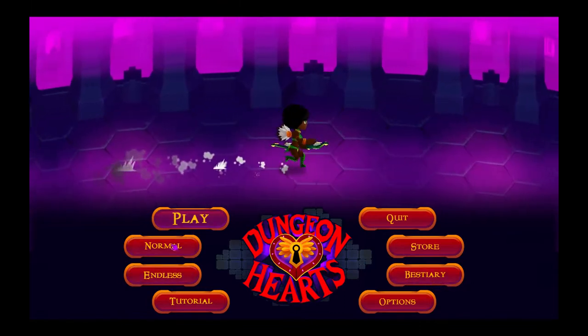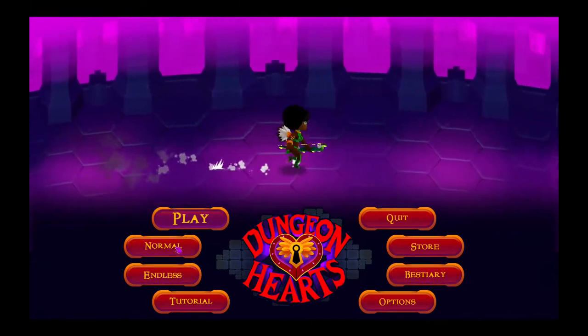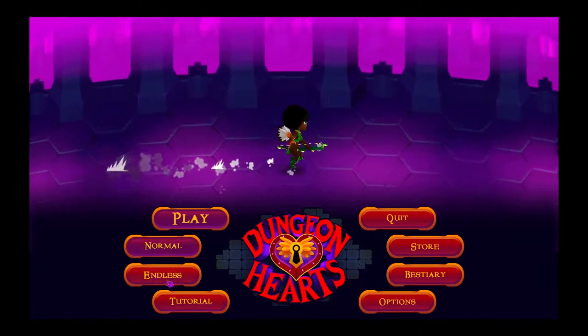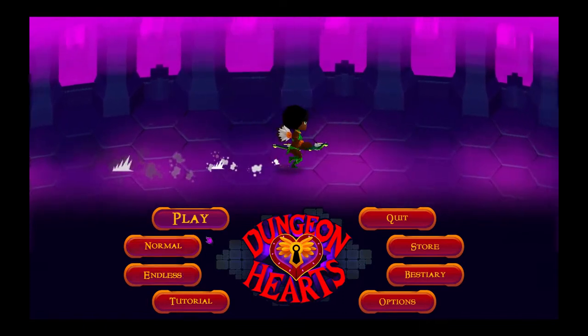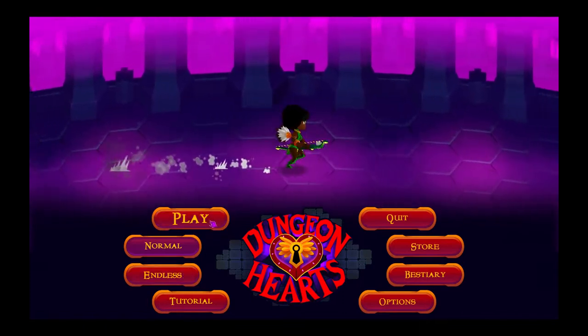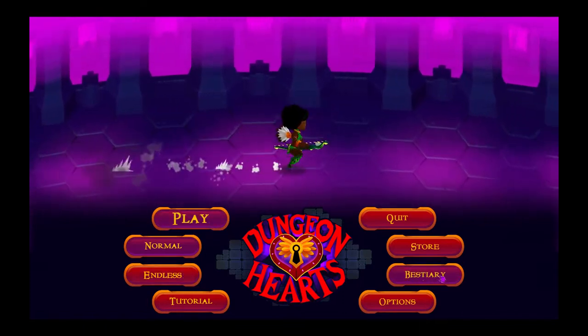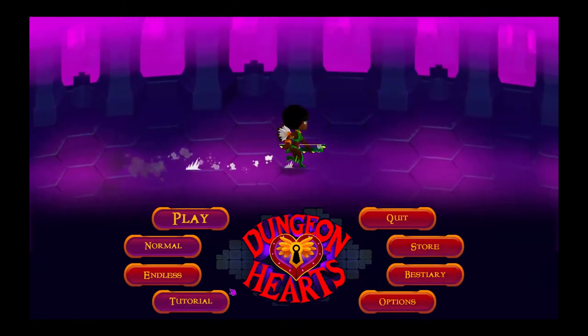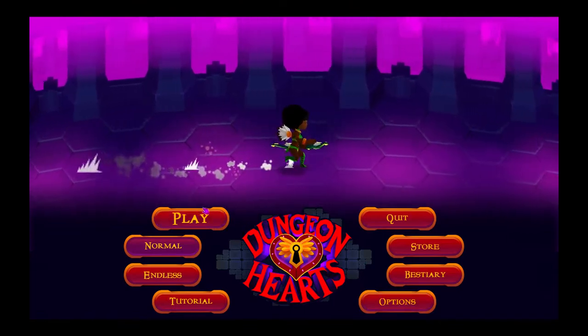A few things I'm going to go over here: you can switch the gameplay from normal to hard, easy, and endless, where it just keeps going and going. Another thing too, you can actually look at the different bosses that you fight. I haven't actually looked at the store. And obviously tutorial, options, and quit.